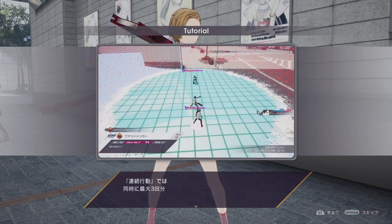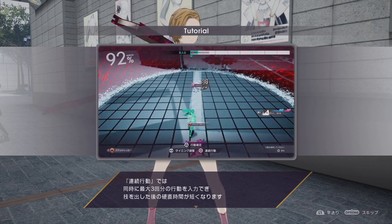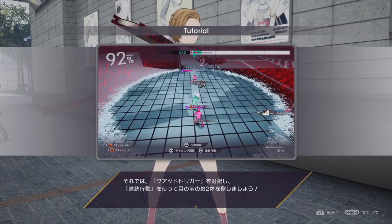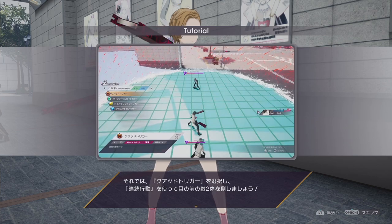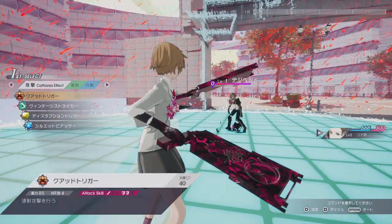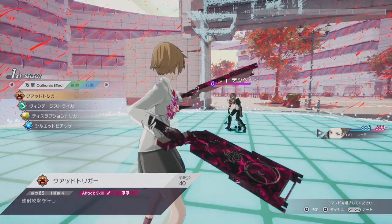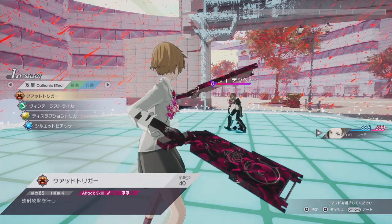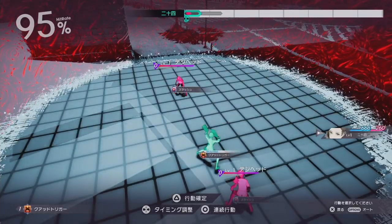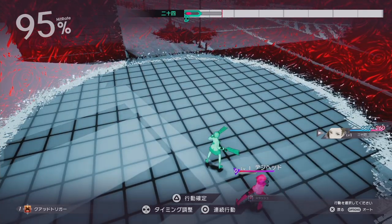We can use a follow-up skill by hitting circle, so you can add additional attacks on to whatever action you're going to take. So it's telling us to use... I think it's called Quad Trigger? Maybe. By hitting circle, that apparently has a 95% hit rate if we choose that.